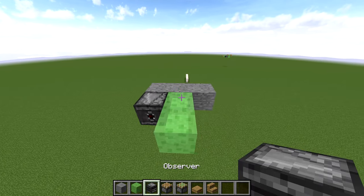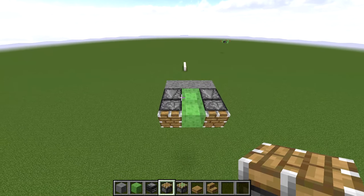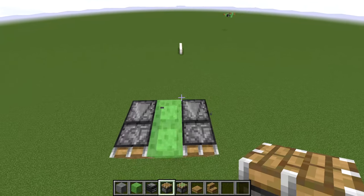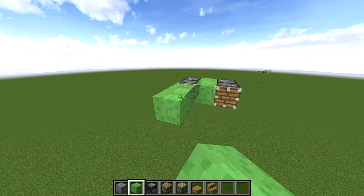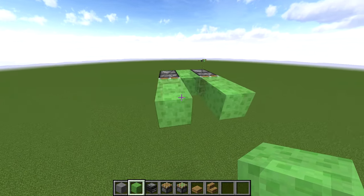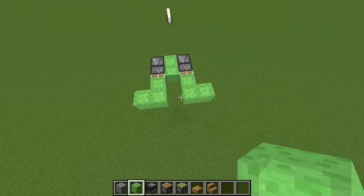Now go to that side that you want to travel to, and on this middle block do 2 slime blocks. Then next to those, do observer, observer, then normal piston, normal piston. Now break those 3 back blocks. On these 2 piston faces, do 2 slime blocks on each of them, then 1 outside each direction — kind of like 2 L's.